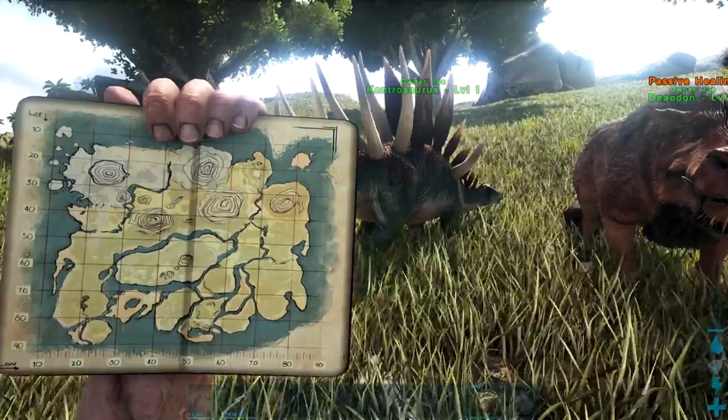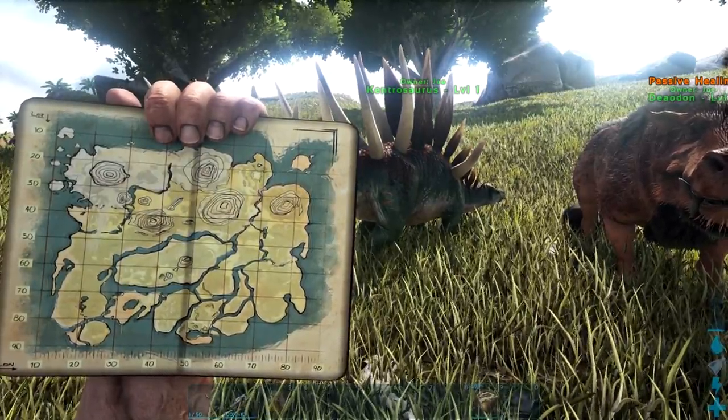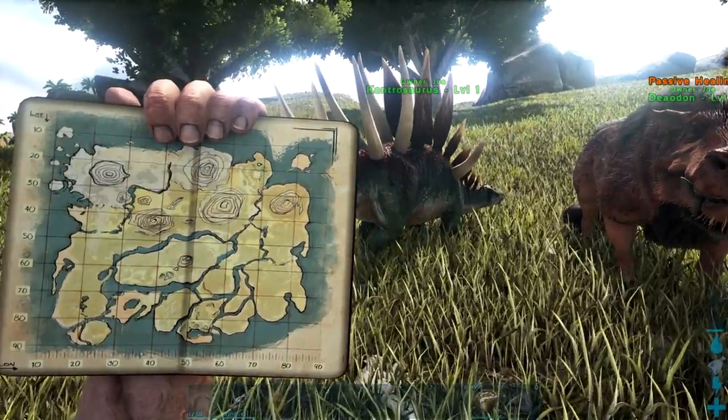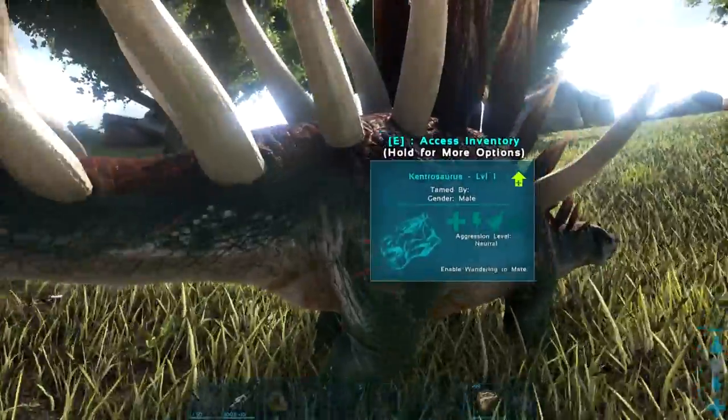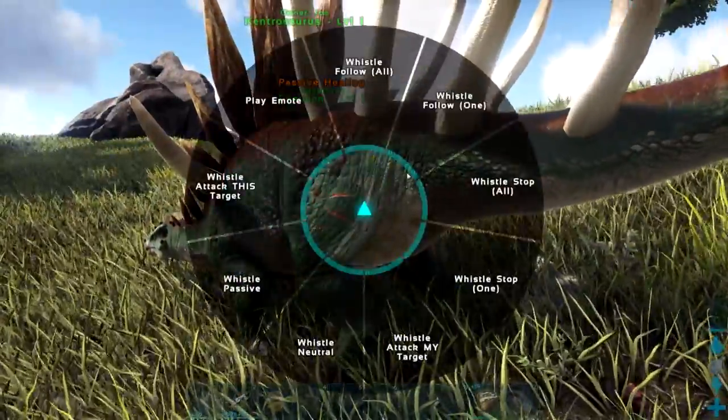It is special — it picks people up. It can pierce armor and apply a devastating bleed effect. When it comes to taming, compy kibble and berries are going to be your best bet. So here we got one that we can demonstrate this with.